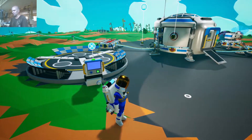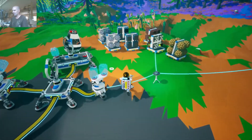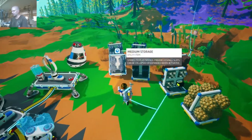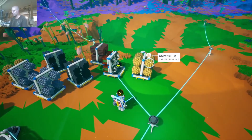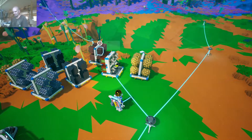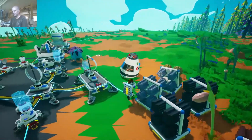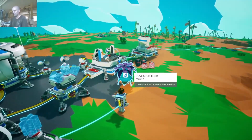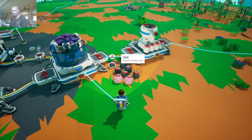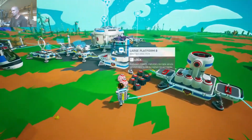I took the liberty of doing a little bit of activity while off camera, so I was able to get a whole bunch of stuff saved, a whole bunch of materials harvested. You're going to see I got ammonium, I got ceramic, some exo chips - I think we collected those in that crate. And also, I've been getting some science done. And we got some zinc - I managed to find some zinc.